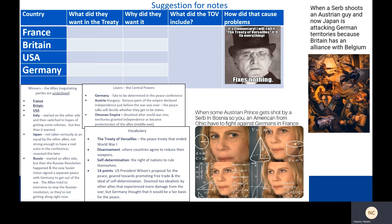The winners were the Allies: France, Britain, the United States. Italy, which started on the other side and then switched in hopes of getting some colonies, got less than it wanted. Japan, which was not taken seriously as an equal by the other allies, wasn't given any real voice in the conference and resented that later. And Russia — kind of — because it started on the Allied side, but then the Russian Revolution happened and the Soviet Union signed a separate peace with Germany. Then the Allies tried to intervene to stop the Russian Revolution. Of these, the main negotiating parties were France, Britain, and the United States.